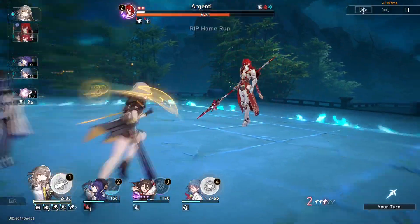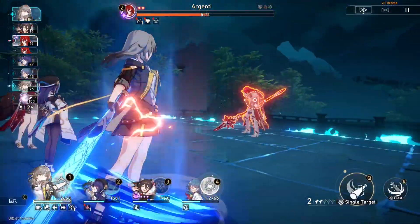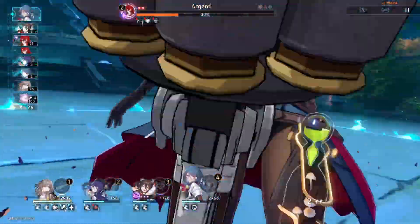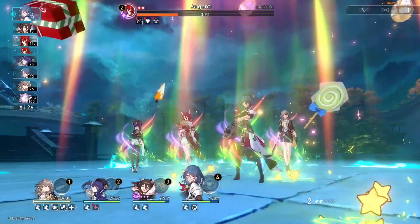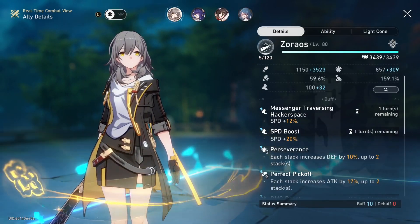I'll actually break the boss and then use my ult, because Trailblazer does get 25% crit rate against weakness broken enemies. And I'll be honest, my Trailblazer's crit rate isn't that high — I think it's at like 60% or something. Yeah, 60%.